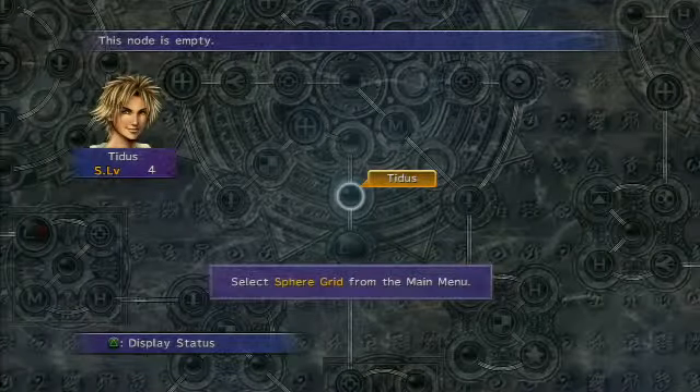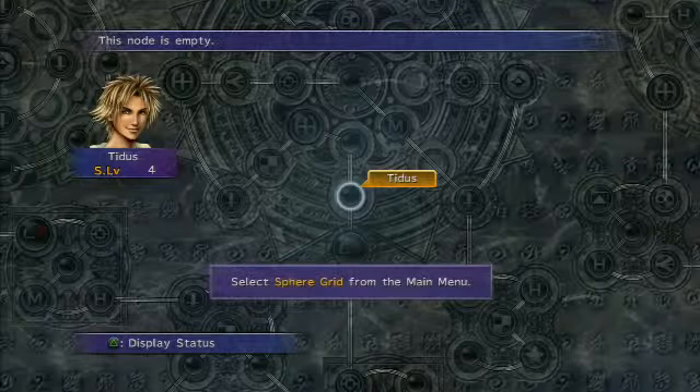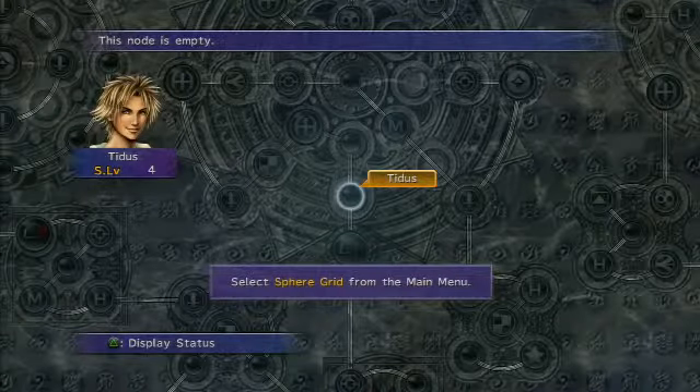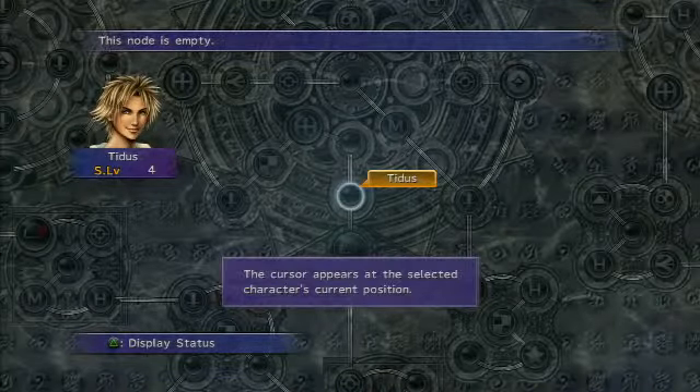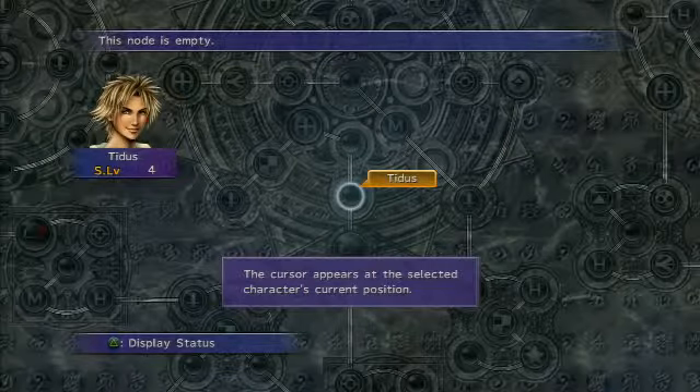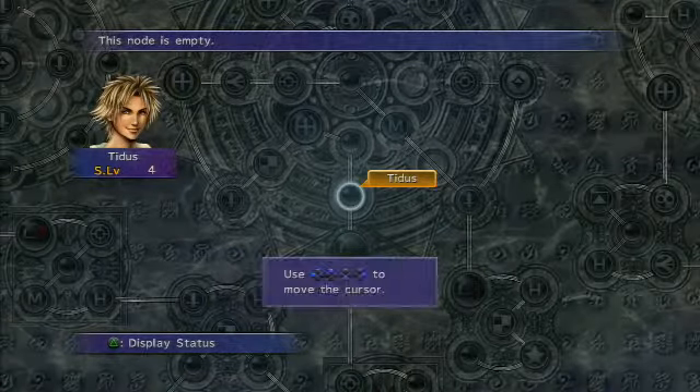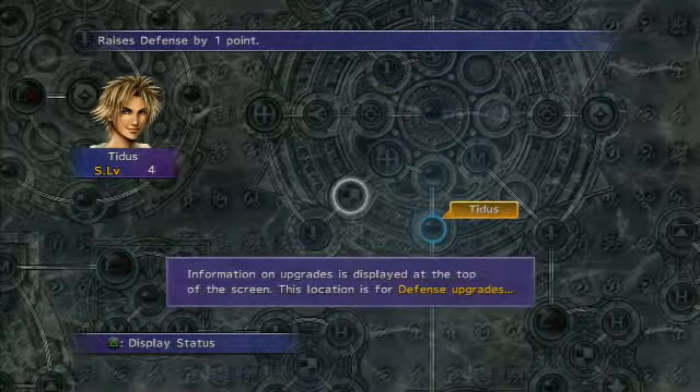I'm on the Expert Sphere Grid, so I'm wondering what's different about it. I'm guessing that's the Sphere Grid from the original game, and the other one is a dumbed-down version for people who just want to, you know — maybe you could be right. Use this to move the cursor, got it.